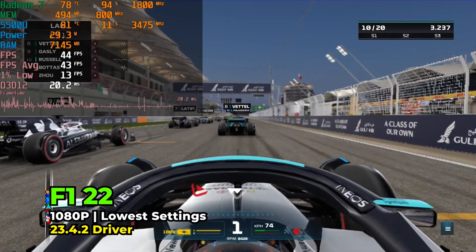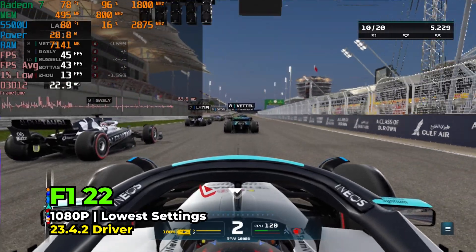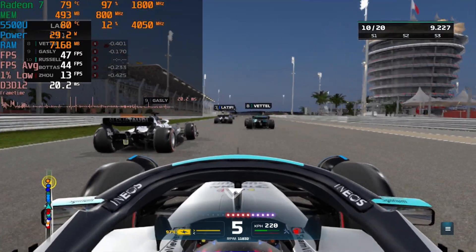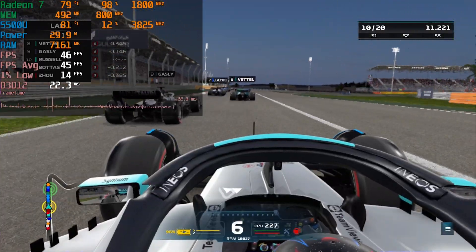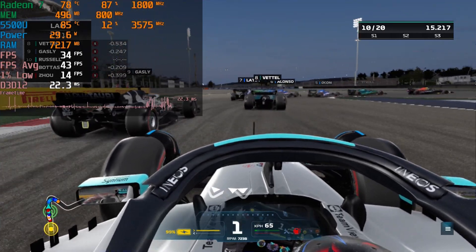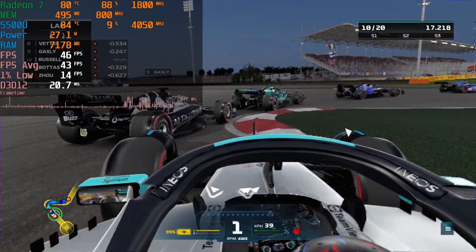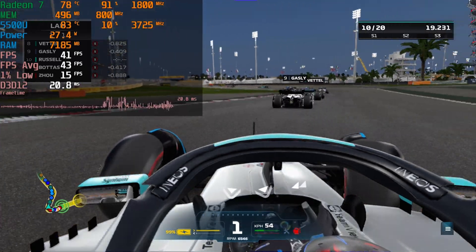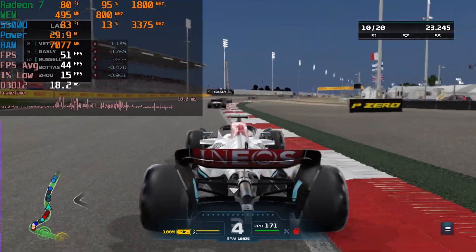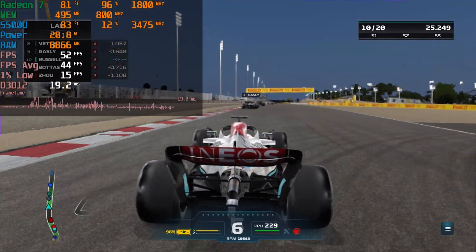Hey there, today we're taking a look at F1 22 running on the AMD Ryzen 5 5500U, and we're going to be looking at it running on different memory configurations. We're going to be doing 8GB of RAM, 12GB of RAM, and 16GB of RAM. The 8GB will be two 4GB sticks, the 12GB will be one 4GB stick and one 8GB stick, and the 16GB will be two 8GB sticks.